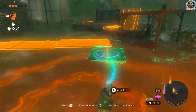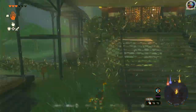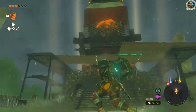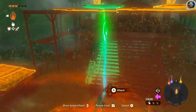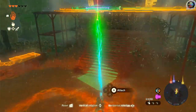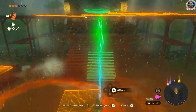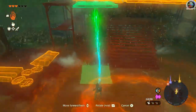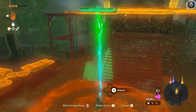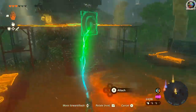Grab this one, flip it, rotate — wiggle, wiggle, attach. Grab this, place right here on the end. That fits! Now it's got the full length — flip, rotate, place that. Grab another square right there. That's where I wanted it. Wiggle wiggle, put it right here — yep, that's exactly where I want it. That works. Grab another small one.